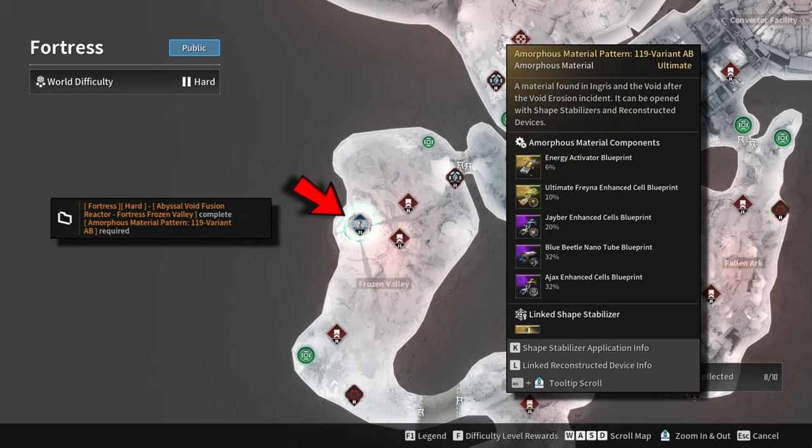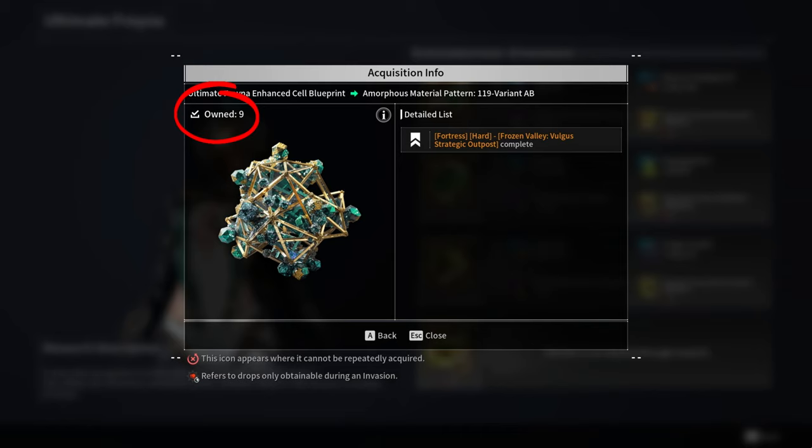For the Ultimate Freyna Enhanced Cells Blueprint, I got it from Amorphous Material Pattern 119 Variant AB in Fortress Frozen Valley. I farmed 10 Amorphous Materials and I got it on my first try.